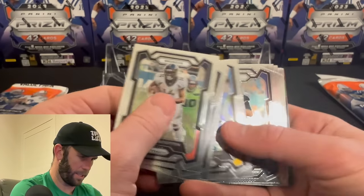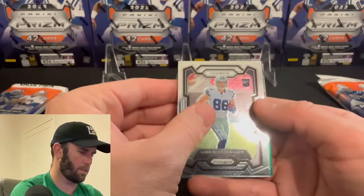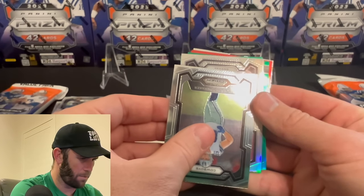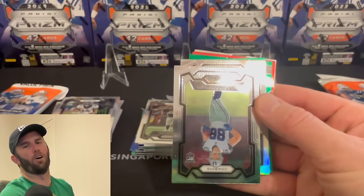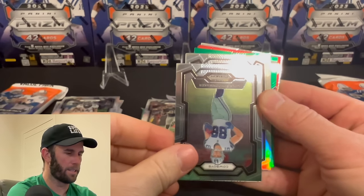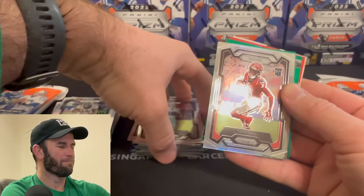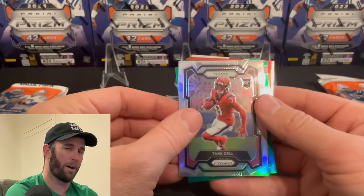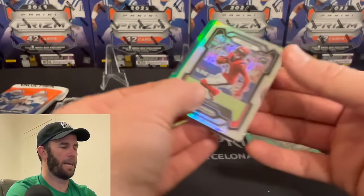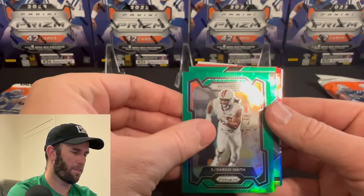Do you guys think two of these are worth the value of a blaster? As far as enjoyment goes, I think so — these are fun to open, a lot of slow rolls which you guys know I love. Texans rookie, silver — the helmet is in the right spot but it's also in the spot for Will Anderson. Tank Dell. My heart hasn't been this high in a while — that is what it's all about! Could have been something there.